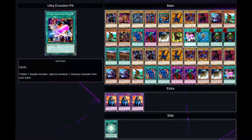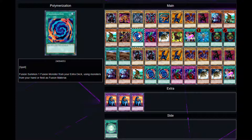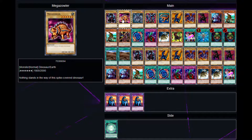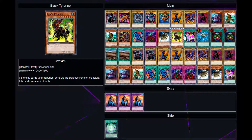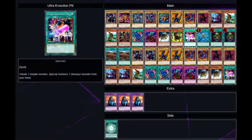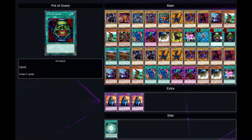Next we've got Ultra Evolution Pill. Now, before we move on to the rest of the cards — these are all the cards I found from his deck through my research, just 17 cards. That doesn't work as a complete deck, so I have added some cards. I've added a Monster Reborn because it fits the theme of the original Yu-Gi-Oh, and I've added two Pot of Greed. Yes they're banned now, but back then there was no banned list.